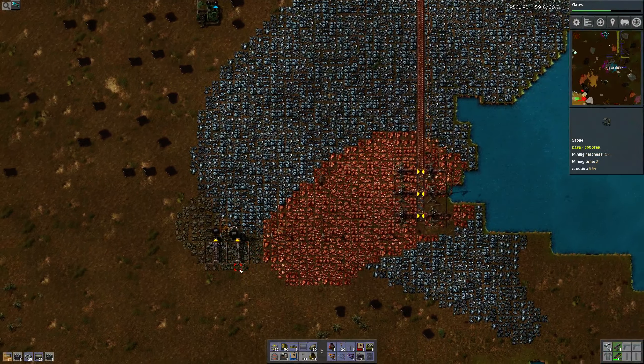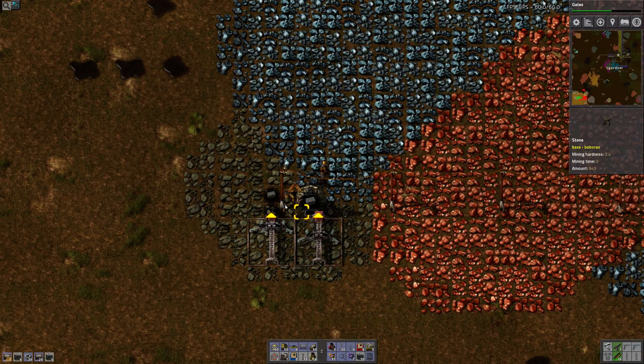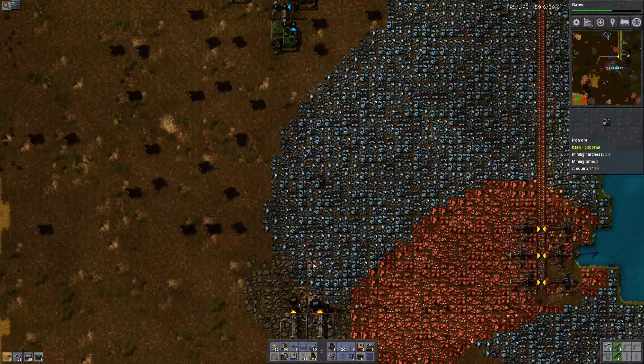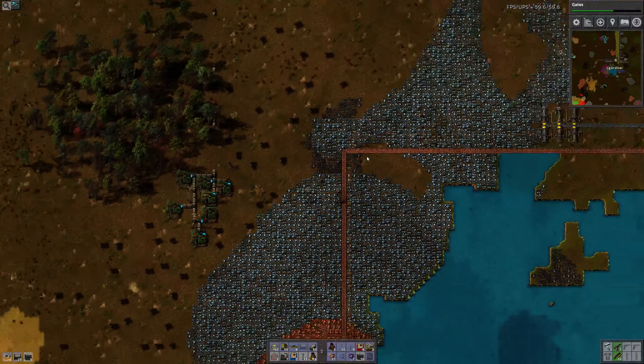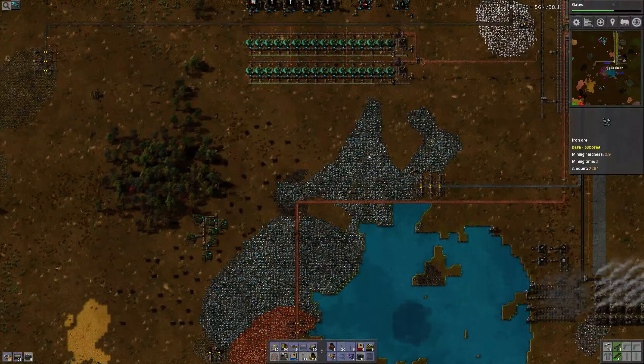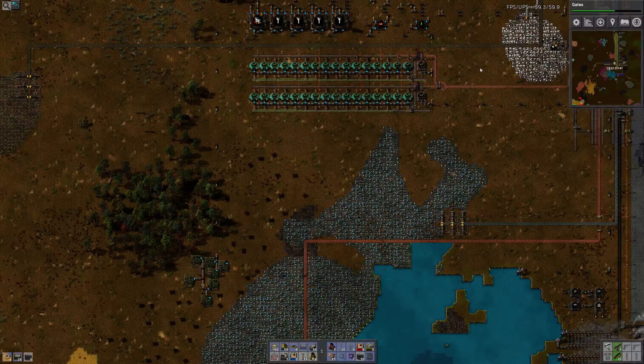That guy is actually out of coal, but I'm not going to save this. So this is not on the main bus — this is just built locally, and I have to go down here to get some. I do however take stone and put it on the main bus. Stone comes from over here on the left — it comes up and over and goes on the main bus.